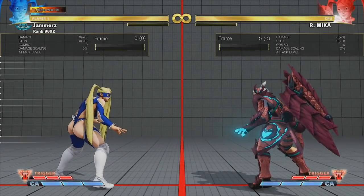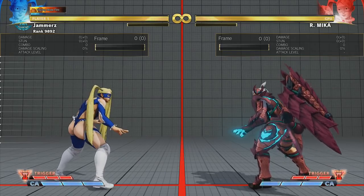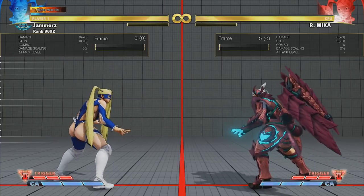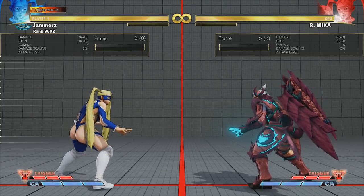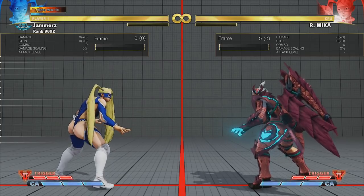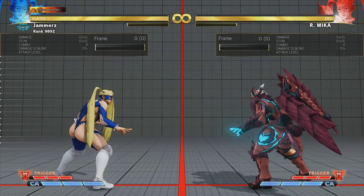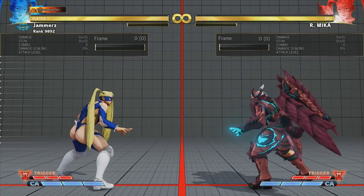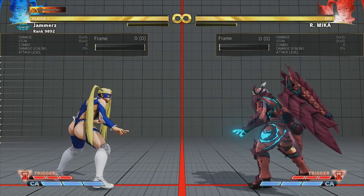What's going on, Roy Jammers here with another Street Fighter 5 video. Today we're going to be talking about tick throws — more specifically, how effective they are with Rainbow Mika. This is something I'd expect everybody from low-level play to top-level play to know. We're not going to be talking about generic tick throws in general; we're going to be doing it with two light attacks with Rainbow Mika.